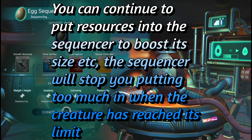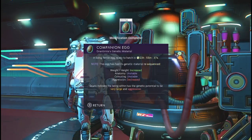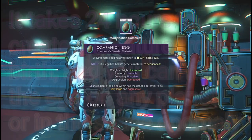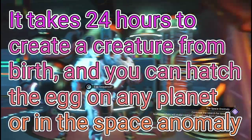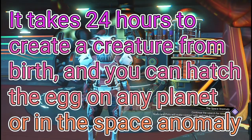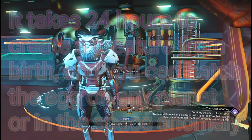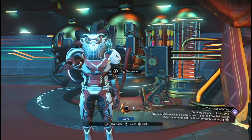At the end of sequencing the egg, it gives you a little graph that tells you how long until the egg is going to hatch — which is 24 hours from birth. You can do the sequencing as many times as it lets you, and then it tells you to stop.